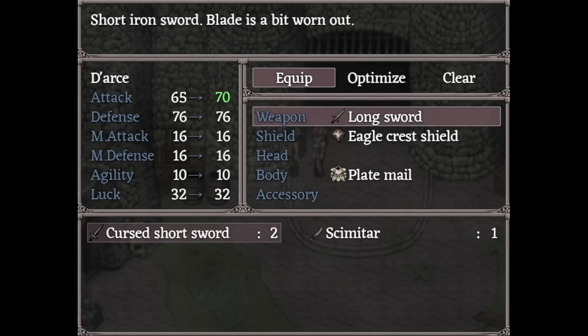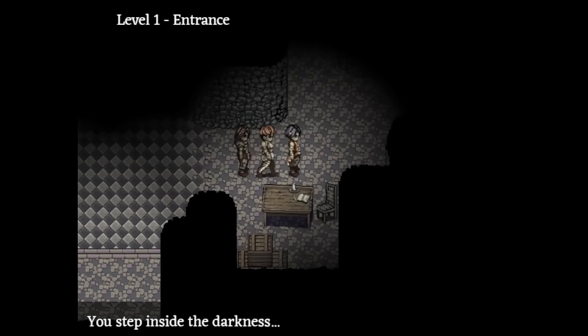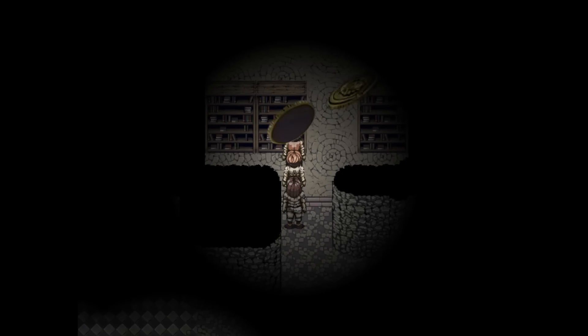Now that you have a mostly full party, equip them with the cursed short swords you picked up. Head into the first library and use your lucky coins on the bookshelves.